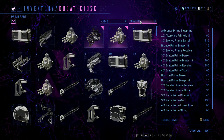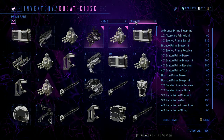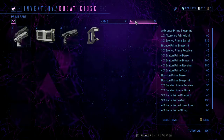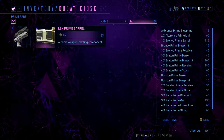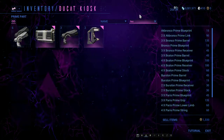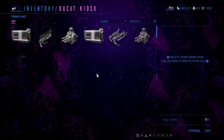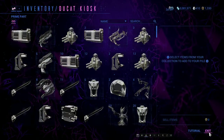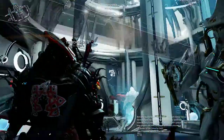Everything has a value in-game. As you can see, I've sold a few bits and I've already got a thousand ducats. There's also the Lex — even though the Aklex is very desirable, the Lex itself isn't, because it's available from pretty much anything. Everything has got a value, and I hope this has helped you understand that.